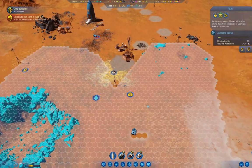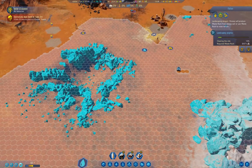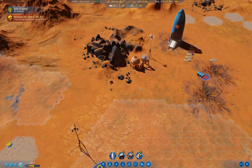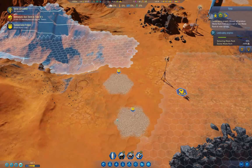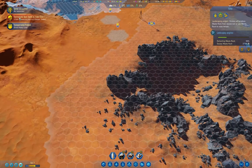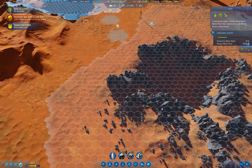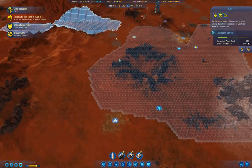This here needs 47 waste rock to do the filling in and everything, and that's fine. See, with the higher difficulty that we set up, these storms are longer — rather than one, two, or three sols, they can be up to like six or so.